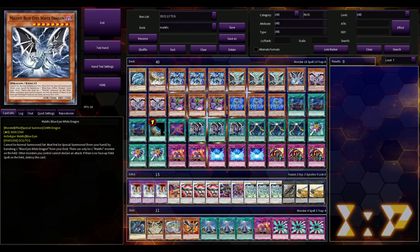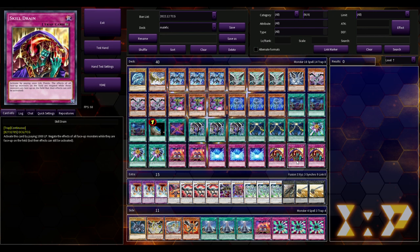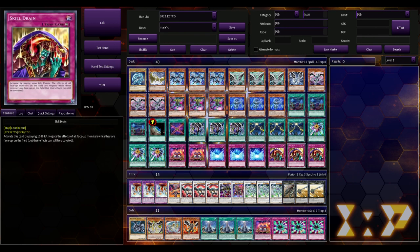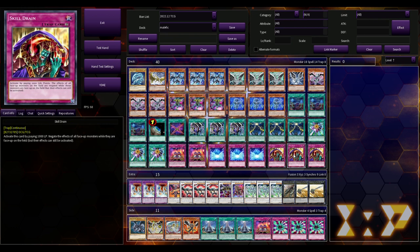Blue-Eyes and Malefic Blue-Eyes aren't very good on their own since you have to banish the counterpart from hand or deck. All Malefic monsters share the effect that there can only be one Malefic on the field at a time, other monsters can't declare an attack, and if there's no face-up field spell, destroy this card. You can play around that with Skill Drain — if Skill Drain is face-up, your Malefic monster's effects are negated, meaning the 'only one Malefic' restriction is gone, so you can summon multiple Malefic monsters.